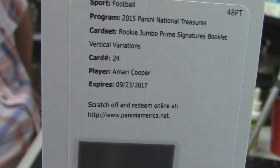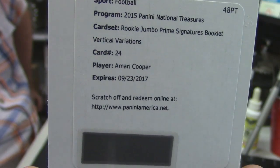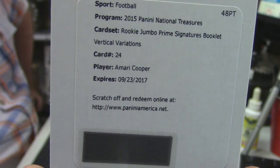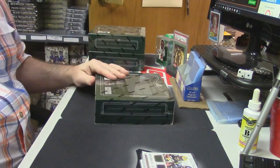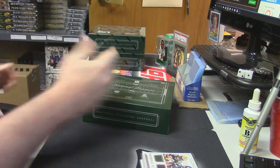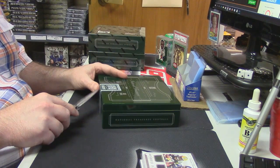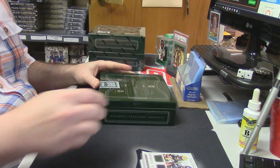Here we go, guys. Here it is. That's a good card — Rookie Jumbo Prime Signatures Booklet, Vertical Variations, Amari Cooper, numbered to 15. All right, we can only go up from there. The Red Sub: 99 to 49. Chris Conley is to 25, Bryce Petty is to 25. Cooper is the absolute lowest number at 15. Todd Gurley is 25, Mariota is 49, the rest are 99.